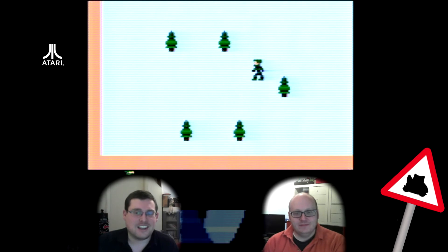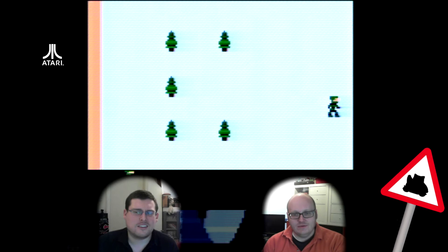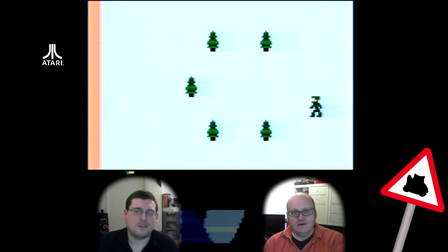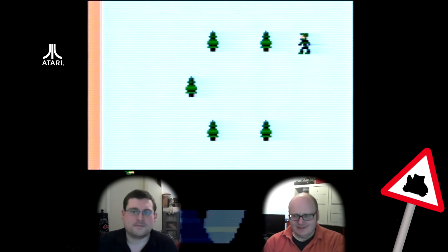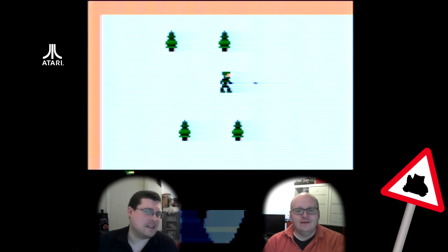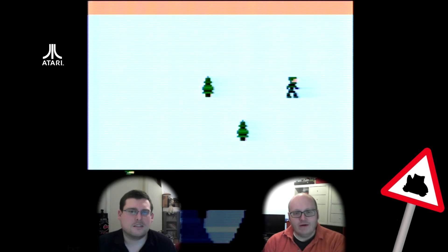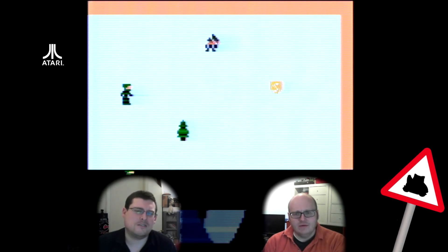That's a shield. Your shield's gone now. I'm pretty sure there was a gun this way. Have you tried pressing fire, by the way? You have to pick it up first. That looks like a gun to me — it's definitely a gun, and it's firing amazing bullets. You picked up a key, so now you can go to the barrier. You can only fire one bullet on the screen at any one time.